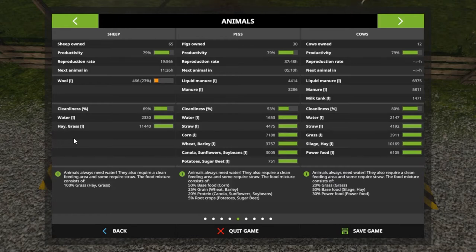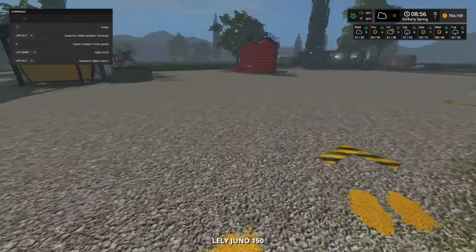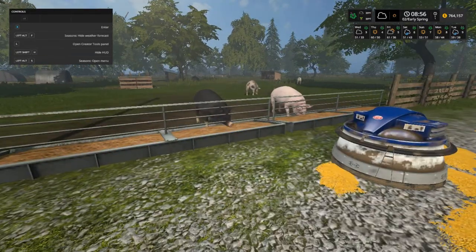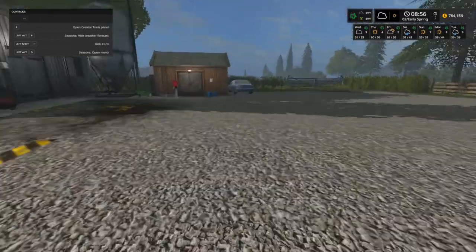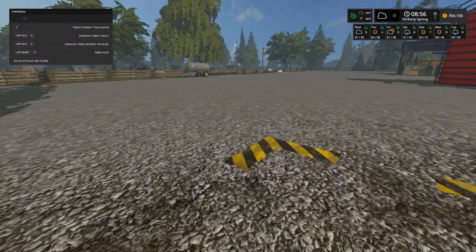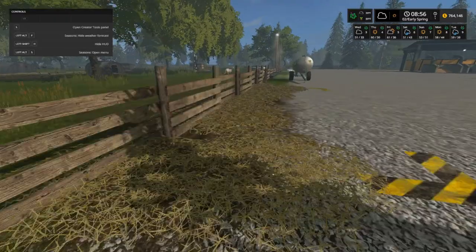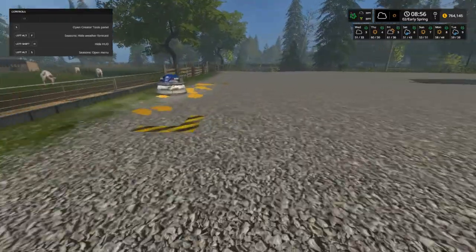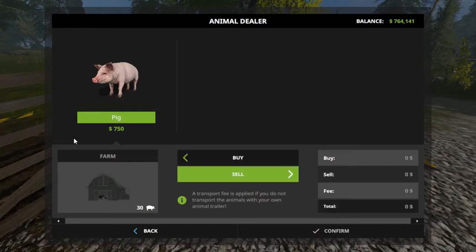All their stuff is packed full and not working, and the gates aren't working either. We're going to have to sell all of our animals and restart. It's the only way I know to get it to work. When I put the season mod in, you're supposed to start with no animals. So where do we sell our animals? Maybe it's right here.